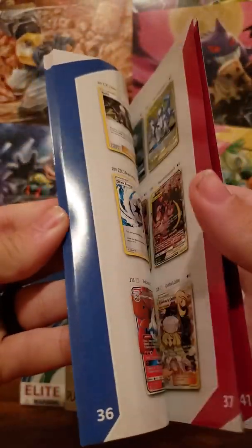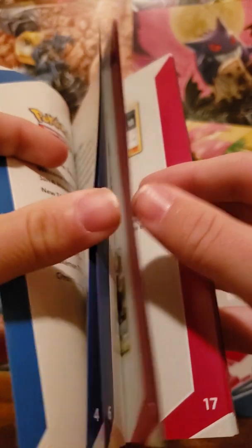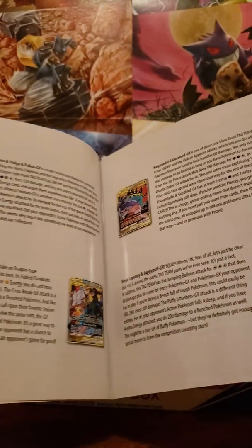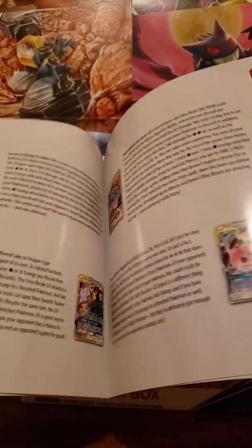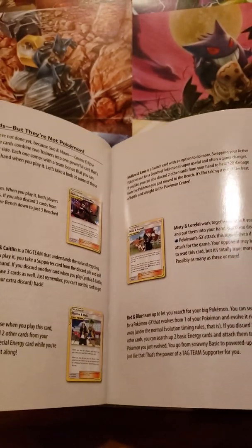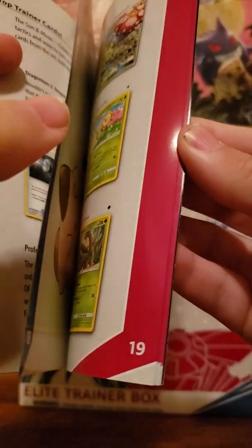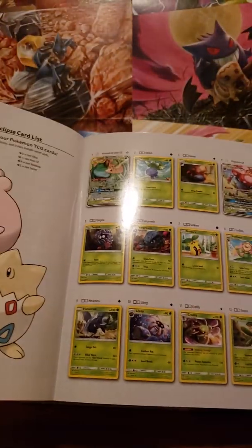Here's the book right here — the Player's Guide. Best thing about this is if you're into the TCG, it tells you about some of the new trainer cards, some of the new GX cards, the tag team cards and what you can do with them, and also brand new in the set — the tag team trainer cards. I'm hoping to pull a couple of those. It also has the card set list. This is the biggest set ever released in Pokemon.